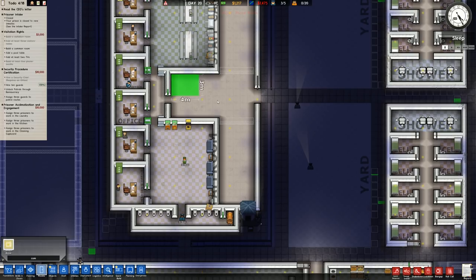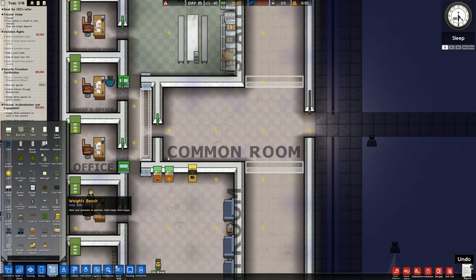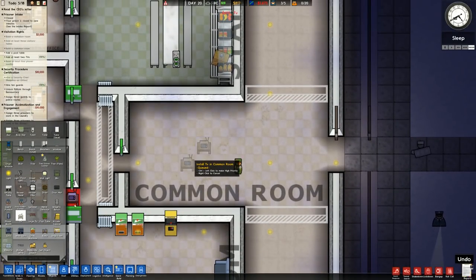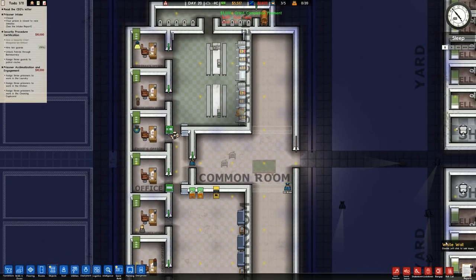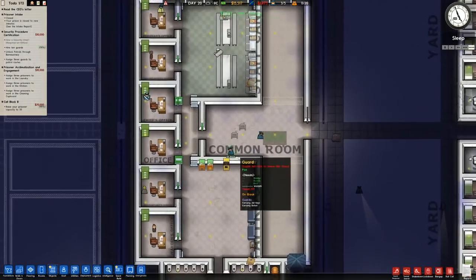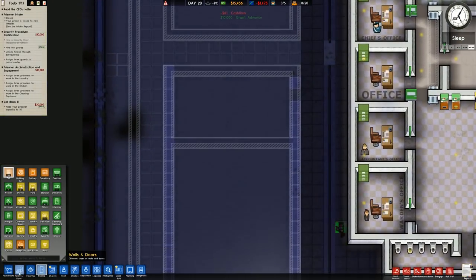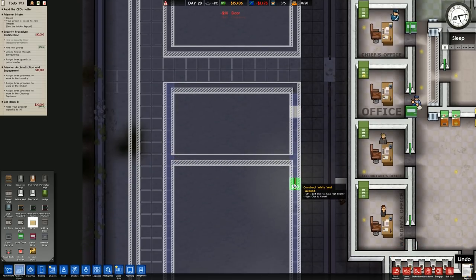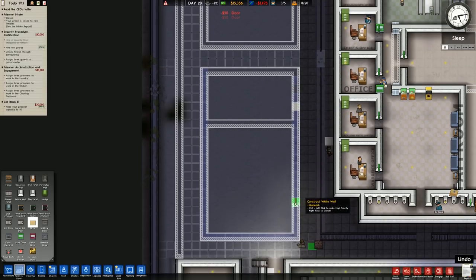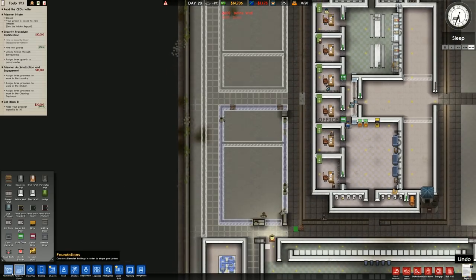The common room is now going to be in the center temporarily - pool table and two TVs, that shouldn't be very difficult. We've got TVs in there and a pool table, and that is a grant done! Which means we can now go for probably cell block B, which should give us enough money to finish this off. We'll cancel the building of that and get rid of that room - that was just to get the grant done.